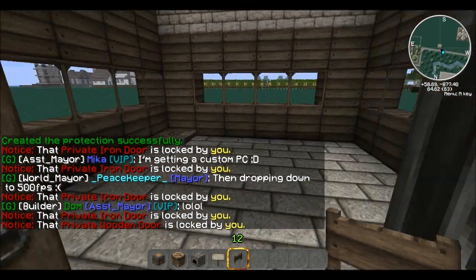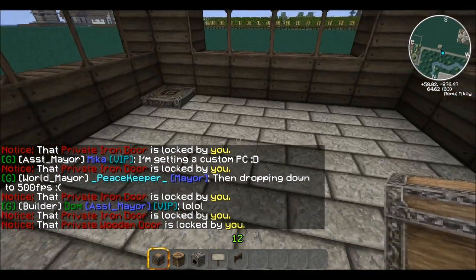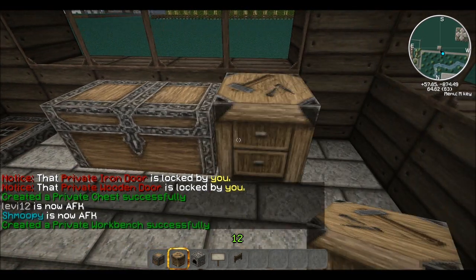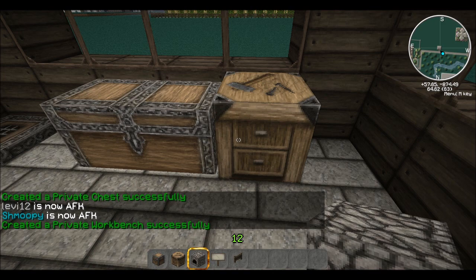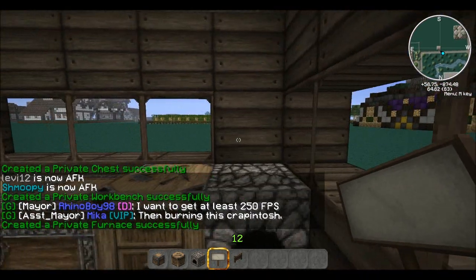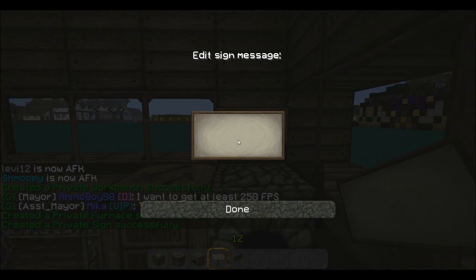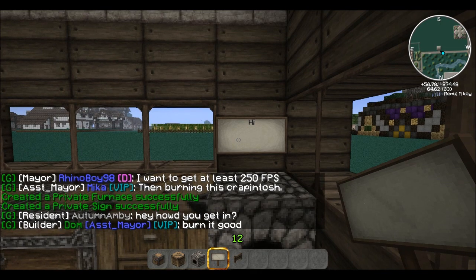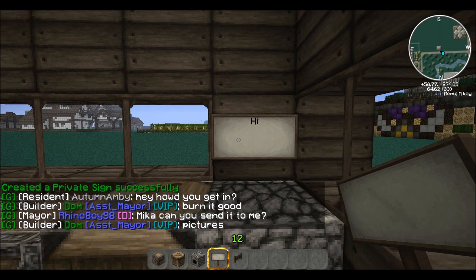We'll go ahead and do a double chest. Put a workbench down — as I'm placing these you can see it's automatically locking. Put a furnace and a sign. You can see it also privatized the sign, so no one can mess with the sign — only me.